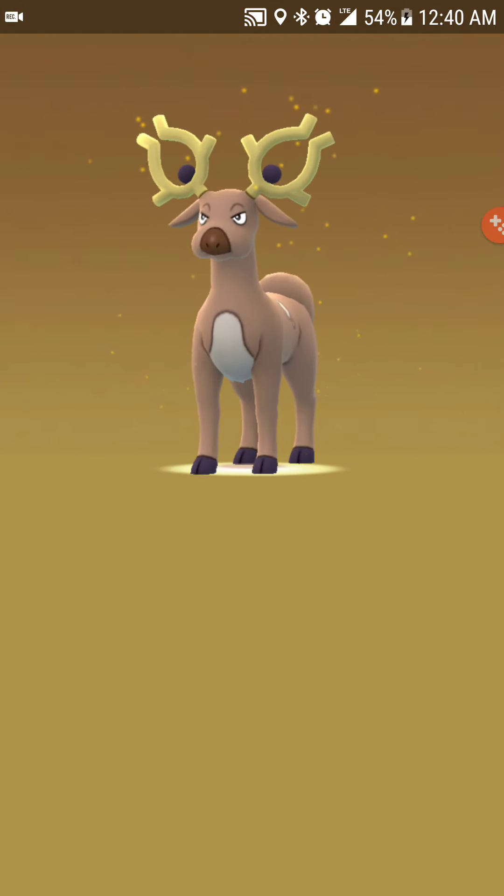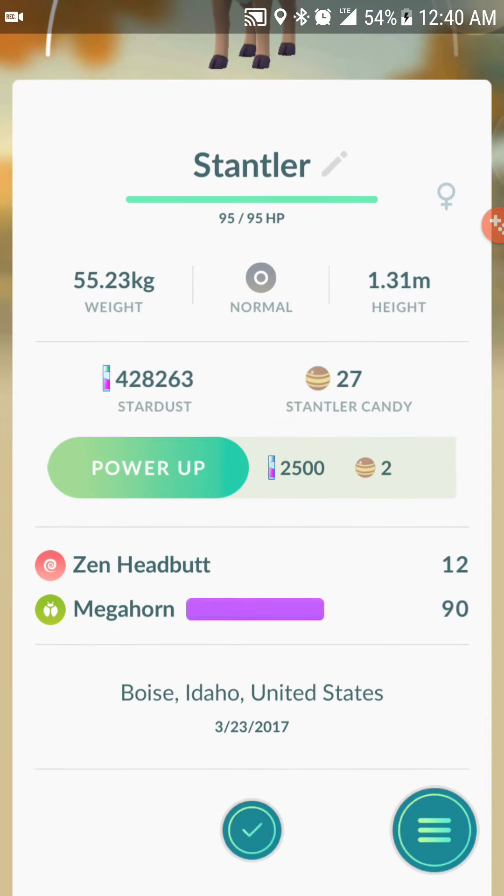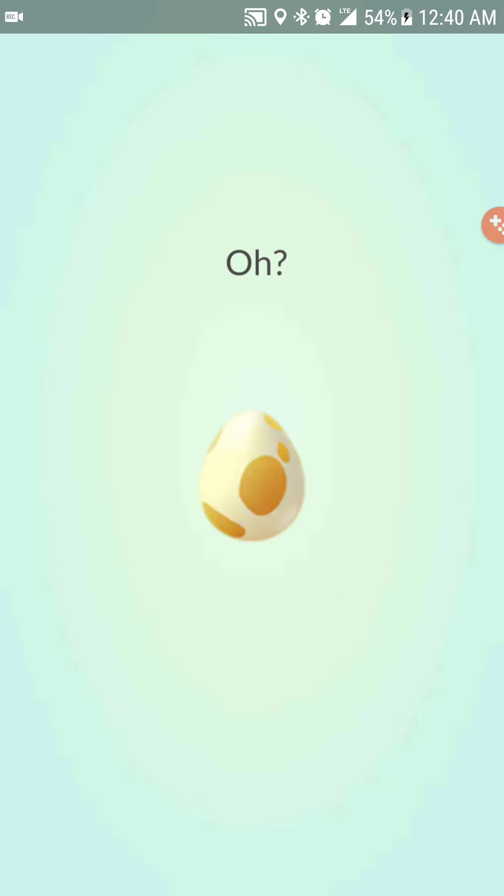There we go — Stantler with Zen Headbutt and Megahorn. I don't know, we get a lot of those around here even though we're a desert biome. We get tons of those. Okay, here comes egg number three.